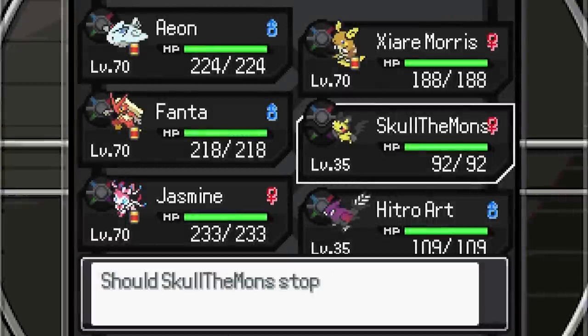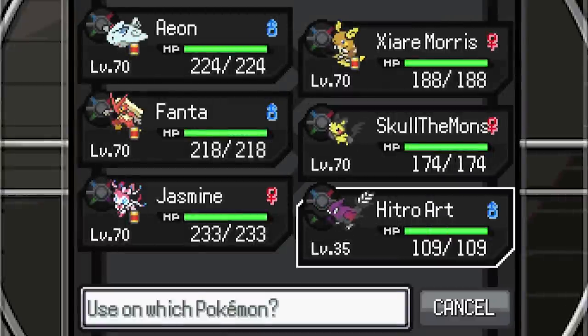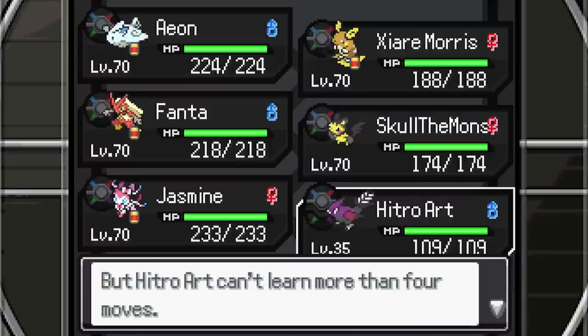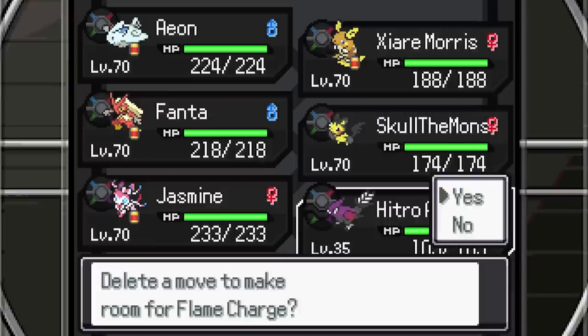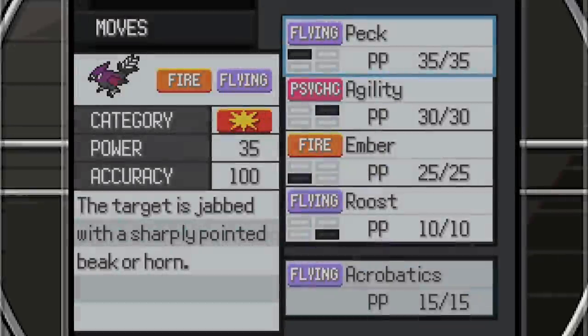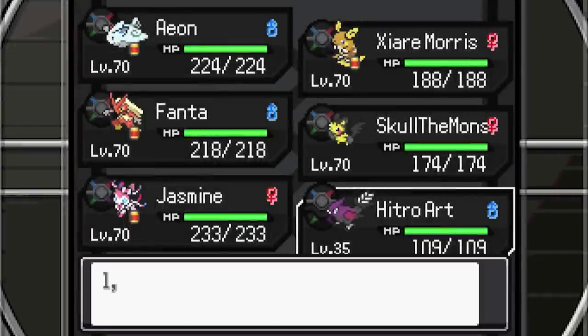I think I'd rather keep Volt Switch for the time being. Forty-five candies is probably more than enough. Flame Charge — no, we're good. Acrobatics — yes, definitely want this, it's the move we want. Get rid of Peck. Nice, nice, nice.